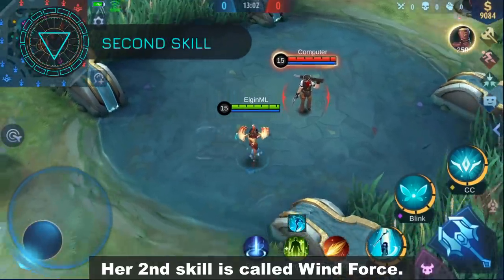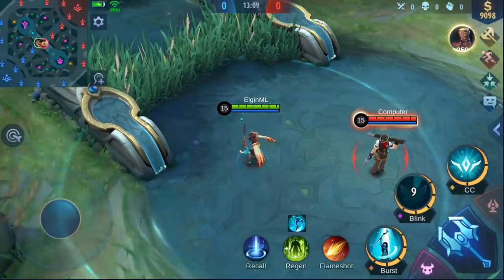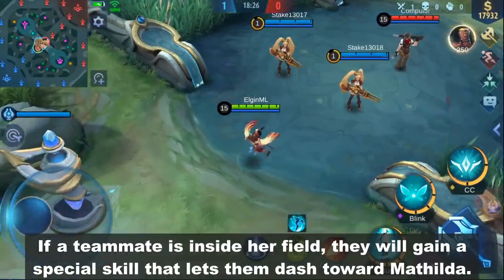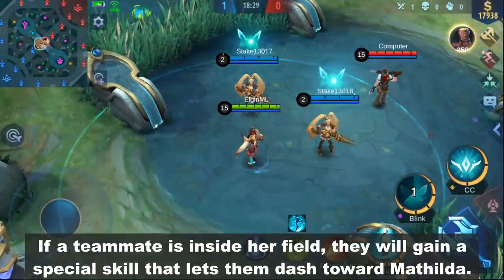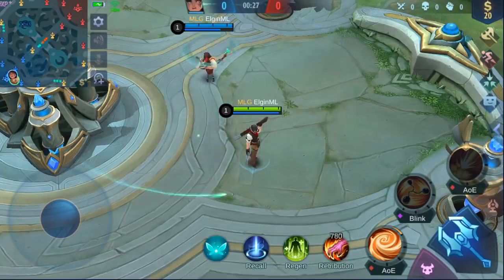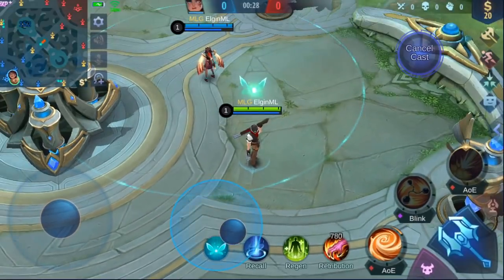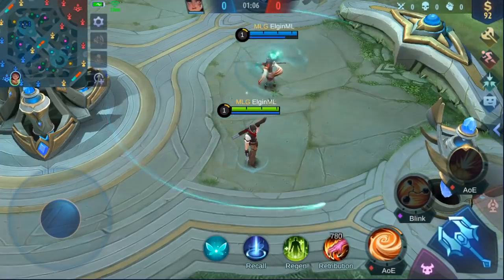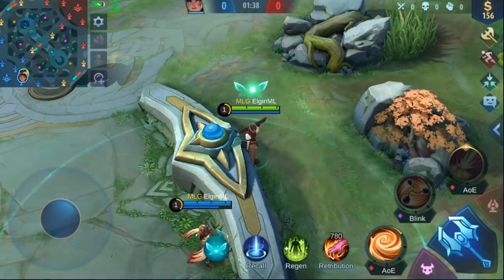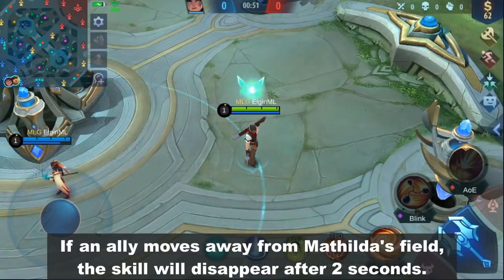Her second skill is called Wind Force. It lets her dash just like this. After landing, she will create a field around her. If a teammate is inside her field, they will gain a special skill that lets them dash toward Matilda. Here is an example — using it will make Clint dash to Matilda. If an ally moves away from Matilda's field, the skill will disappear after 2 seconds.